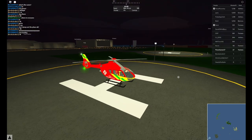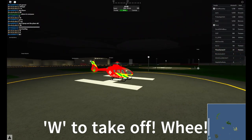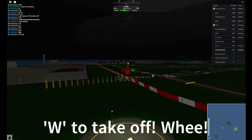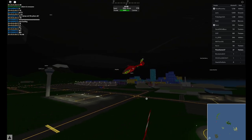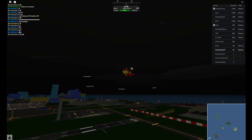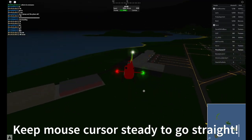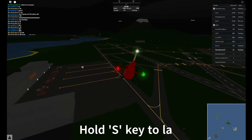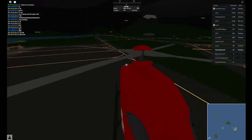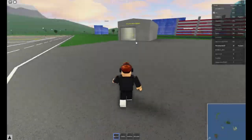To start the engine it's the same as the plane. But this is where it's different: hold W to take off. To go forward, you're going to want to point your mouse slightly down — if you hold it straight the helicopter just goes up. So point it down just a slight bit. Then hold S to land. If you see me driving an air ambulance, you might not want to trust me because my skills are not that good.